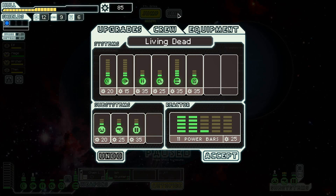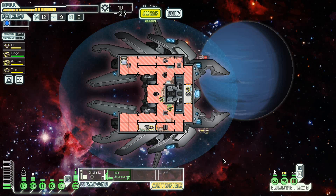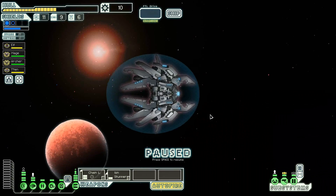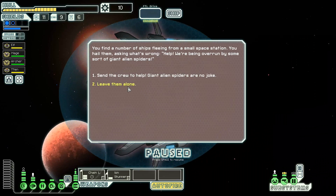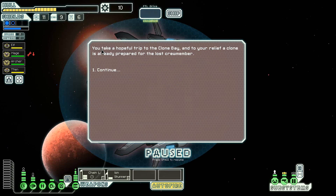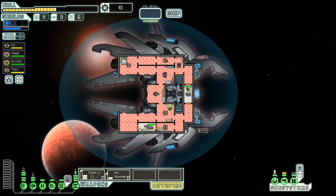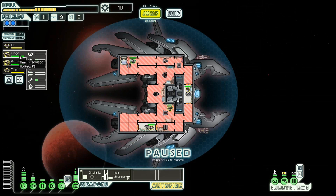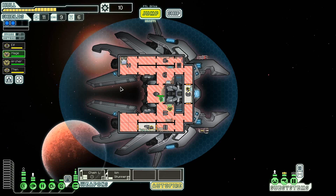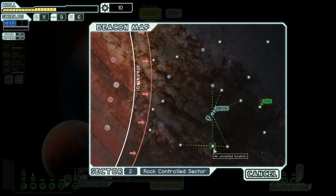Now before we continue on I think about upgrading my ship a little bit more — specifically that. And we have a cloning lab. So here's where we can actually use the cloning lab to aid this guy. Your crew boards the station cautiously. We actually lost the guy, but you take a hopeful trip to the clone bay and a clone is already prepared for the lost crew member. So Mage is back. Hi Mage. Sorry for getting you killed, Mage — but good job. So there's basically the benefit of the clone bay — you can use that to get through events that will kill your guys.